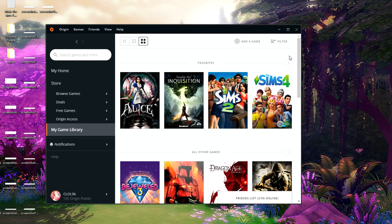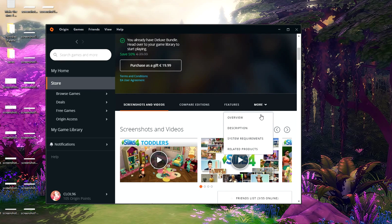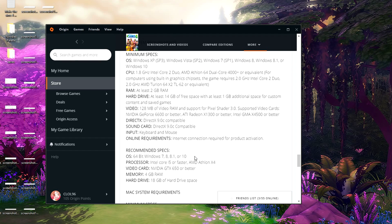The first thing we're going to do is make sure that The Sims 4 can run on your computer. Go over to Origin, look up The Sims 4, click on Learn More, then go down and click on More, and you can choose System Requirements. Here you can see what you need — the minimum and the recommended specs to run the game.